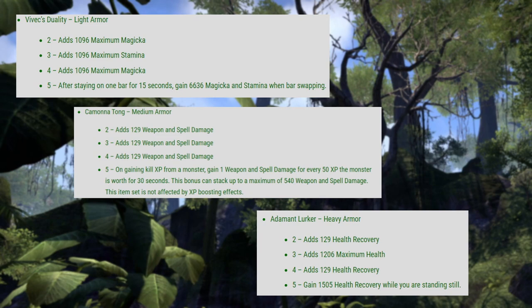But first of all let's talk about Vivek's Duality. This is going to give you a two item bonus of 1,096 max magic, a three item bonus of 1,096 max stamina, a 1,096 max magic for the four item bonus, and for the five piece bonus your weapon charges over 15 seconds while not weapon swapping. Once fully charged you restore 6,636 magic and stamina after weapon swapping.